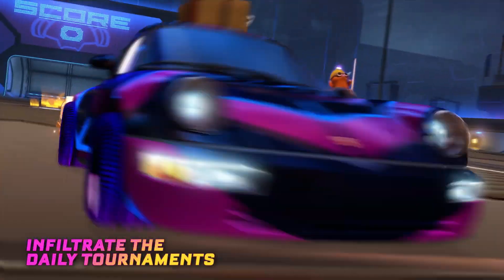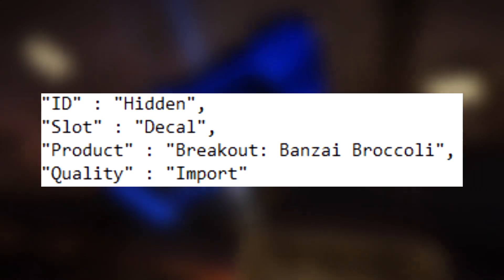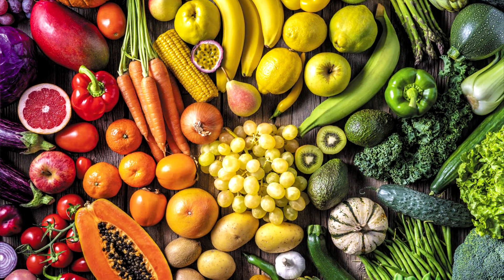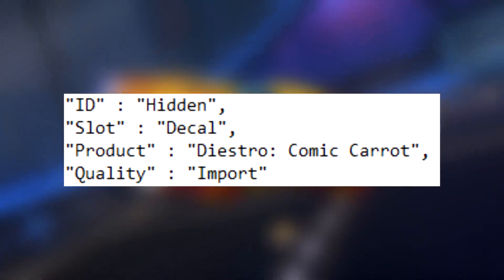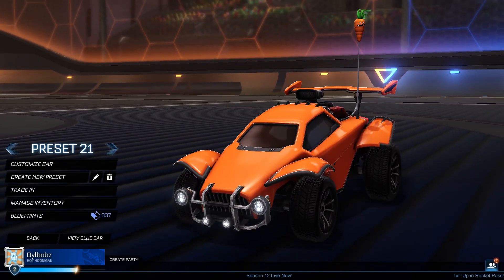The first one is going to be a Breakout Banzai Broccoli import decal. So first off, we know it's like weirdly food themed, and it's probably going to be a really wacky decal. They might look really cool though, because the next one is the Diestro Comic Carrot, which is also an import decal. You might be starting to pick up a theme for these decals.